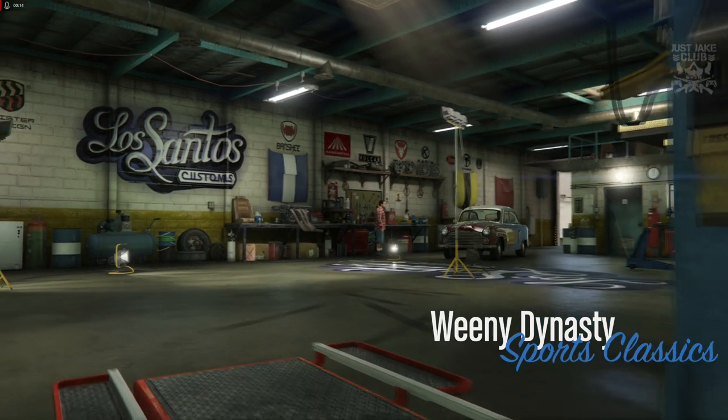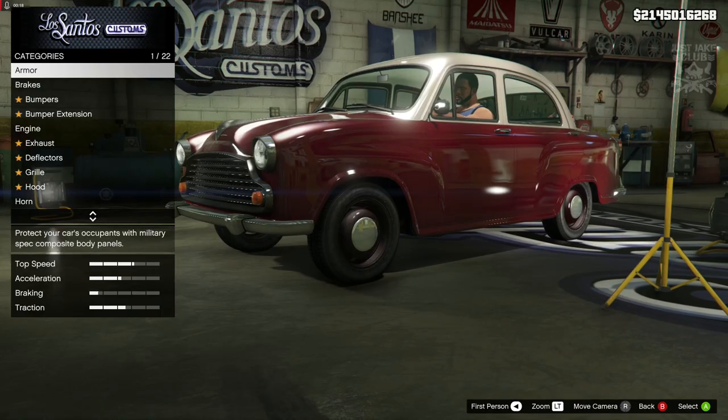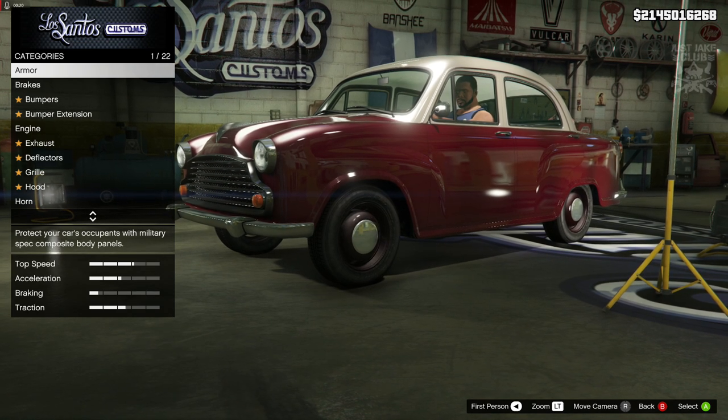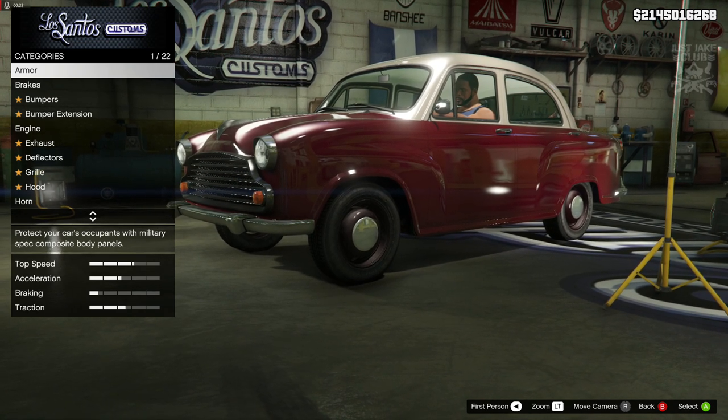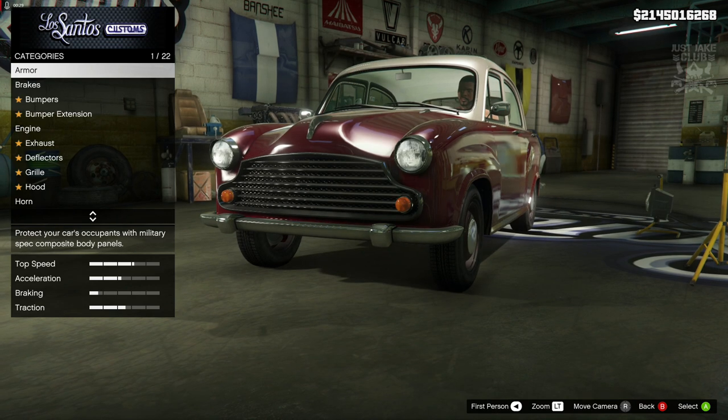What's going on YouTube, just Jake here, welcome back to my channel for another GTA 5 video. In today's video we're going to be customizing and reviewing the currently unreleased Weenie Dynasty. This is in the Sports Classics category and it's going to cost you $450,000.